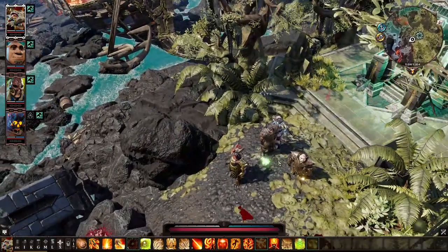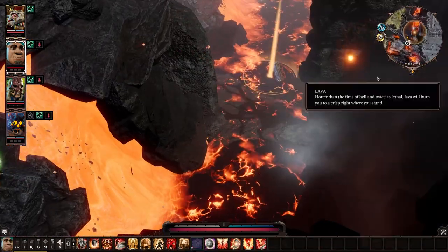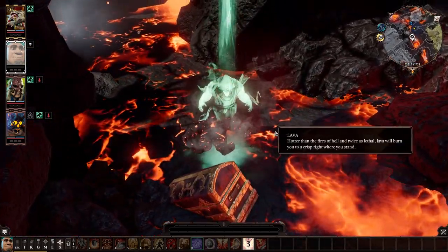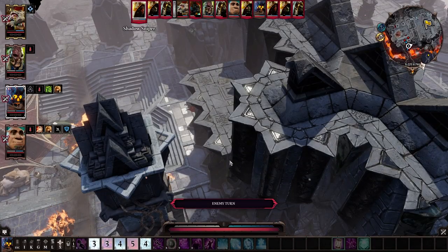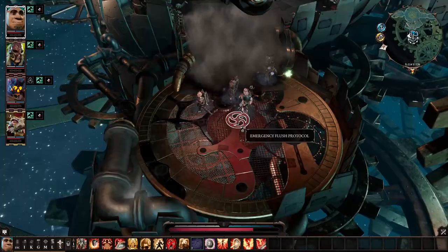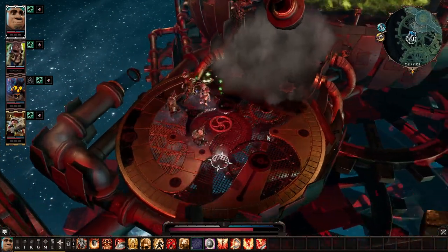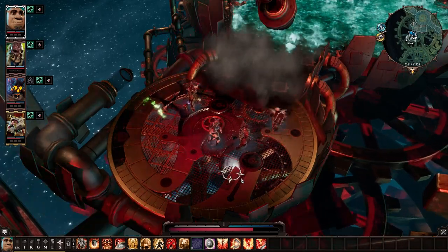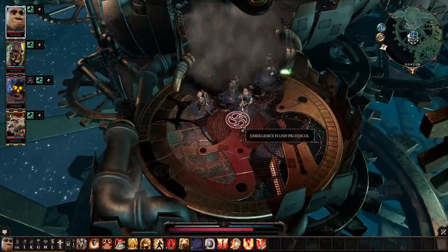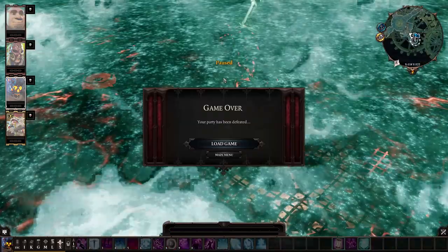Act 3 has several lava encounters. First, there's a giant lava area in the east part of the map, so be extremely careful — you may jump there for extra loot, misclick on the lava surface, and lose 50 hours of progress. Second, if you fight the Shadow Prince and his gang, pay attention to the alchemist guy because he can teleport you into lava. Third, the Emergency Flush Protocol: in the pocket imp dimension if you touch random valves you'll end up choking on death fog and then sprayed with lava. No one is safe there — do not touch the Emergency Flush Protocol valve.